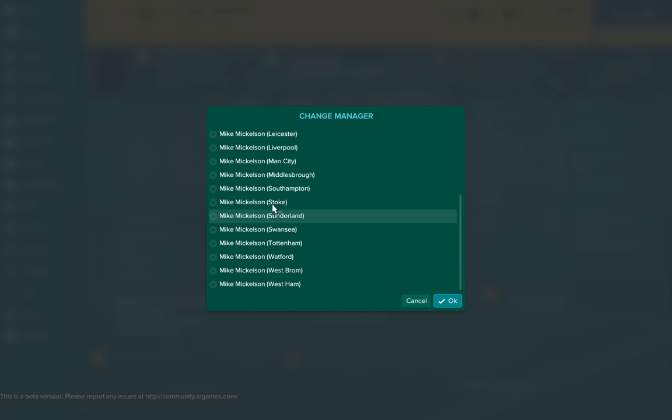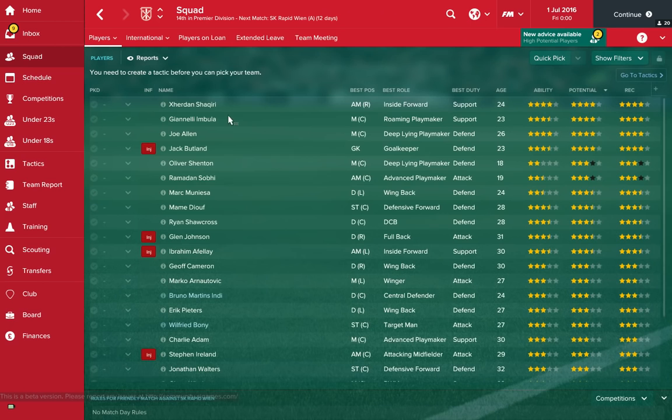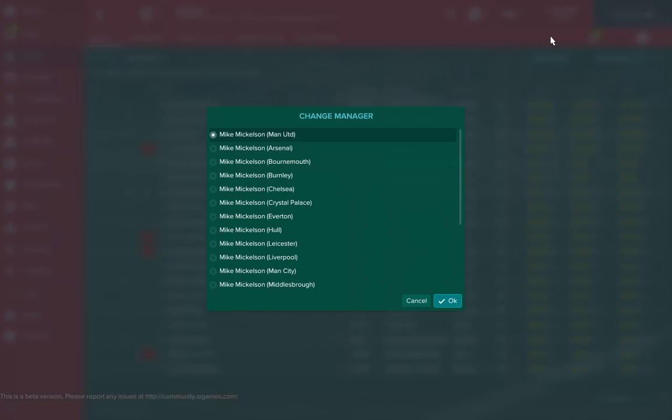Next up, we've got the boys from Stoke. No one likes going to Stoke on a rainy day, but with a little war chest of 9.5 million, you might be able to do great things. Looking at the squad here, Shaqiri is a magician — everybody knows that — and they've obviously got the hero that is Joe Allen.